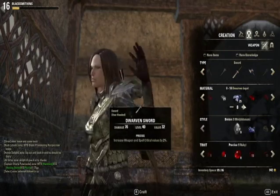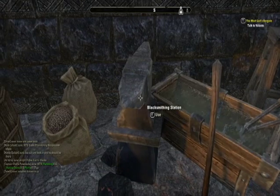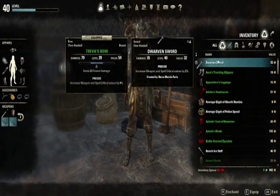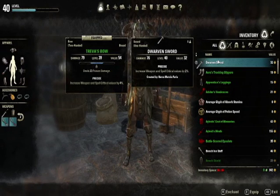So let's try making that level 40 sword right now. It succeeded — now I have that level 40 sword, and it's now in my inventory. The damage is 76, it's got a level of 40, and a value of 32. Unfortunately, that does not beat out the sword I currently have equipped, because that has damage of 79 at level 39, and a value of 54 — because it's upgraded.